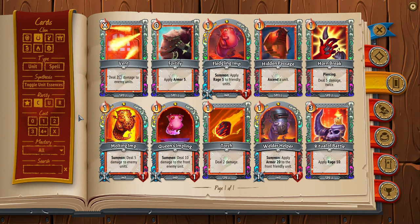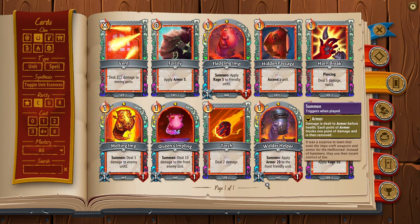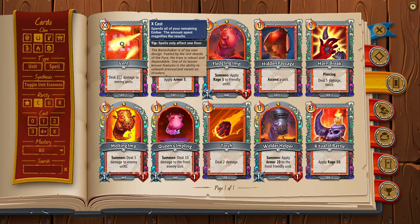This is super important because these cards are often formative — they define how your run is going to look. For instance, an imp run where you see Welder Helper is very different than one where you miss it. A run where you see Fledgling Imp or Ritual of Battle as offensive scaling options is very different than one where you don't. Vent is a very good AoE card that addresses backlines and can solve a lot of problems in the DLC, especially if you're fighting the Divinity where the enemies have 5 enemy waves.